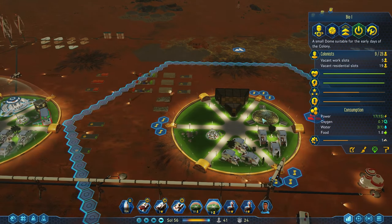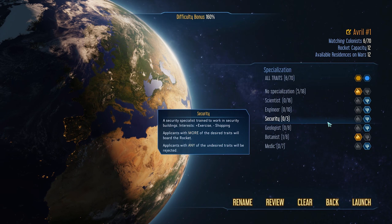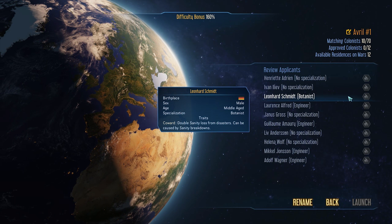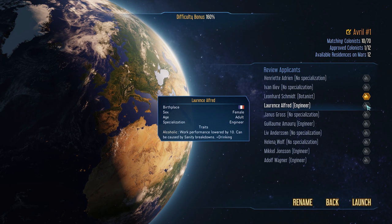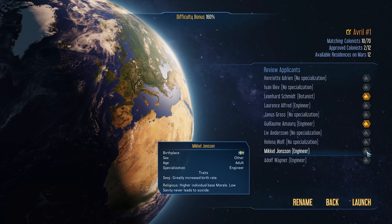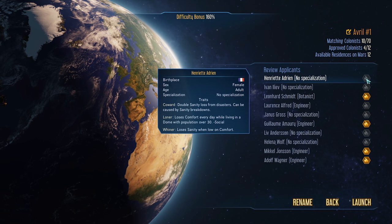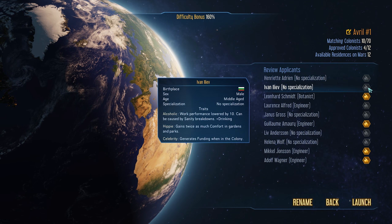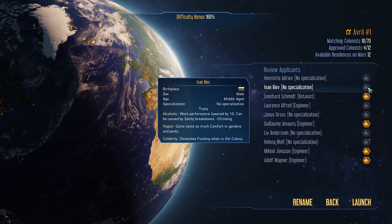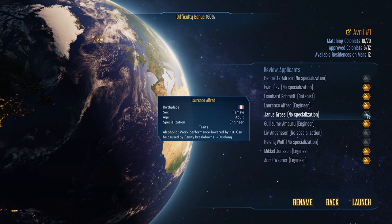Yes, we need more engineers for over here and more botanists. Let's see if we can get some of those. Botanists and engineers and no specialization. Okay, what can we get here? We will take you. Alcoholic — eh. Enthusiastic — nice. Sexy — okay, we'll take you. No specialization. Gains twice as much comfort in gardens and parks, but an alcoholic. Well, I guess a bunch of them are. We'll just put in a bar or whatever, I guess.